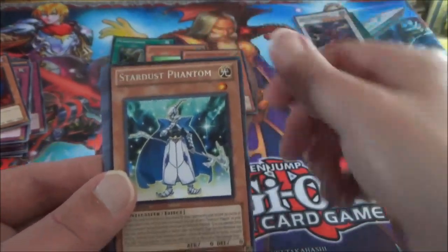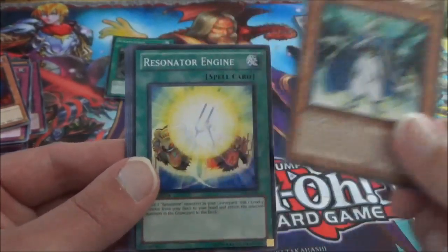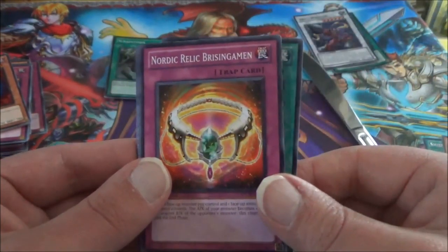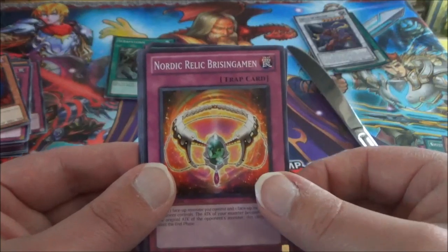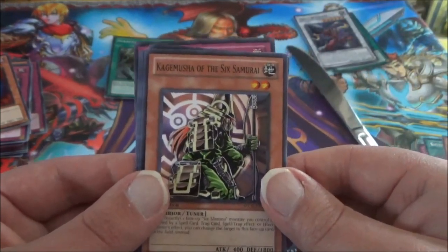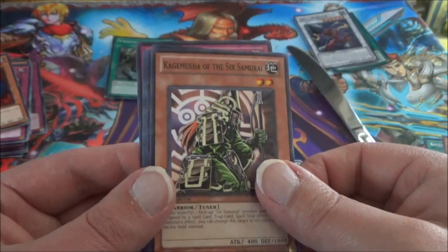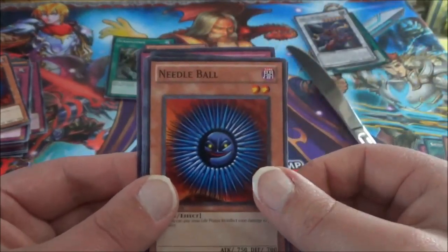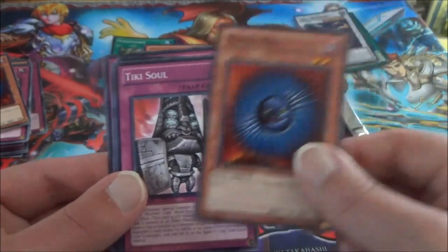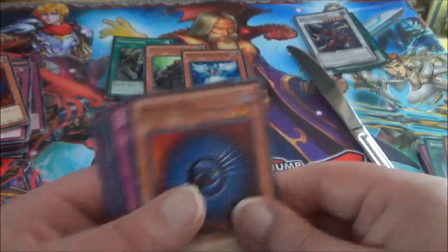And the Rare is a Stardust Phantom. Resignator Engine, Nordic Relic Rasingamon — I think that's how I pronounce it. Kagimusha the Six Samurai. And finally another Needle Ball, and a T-Soul.